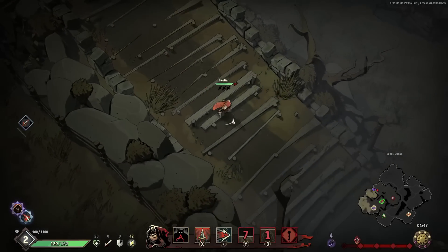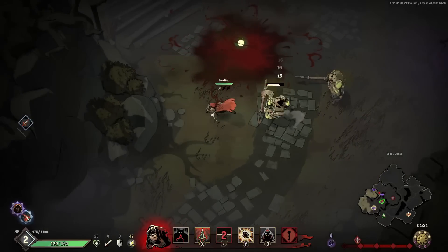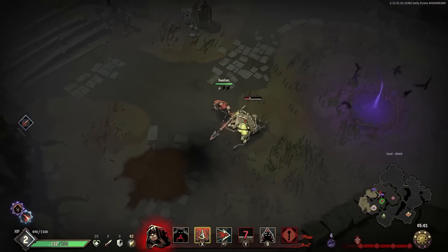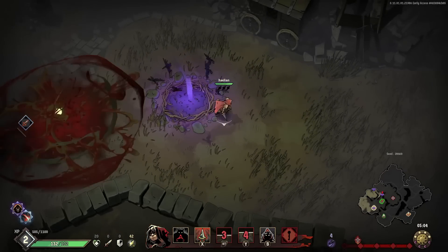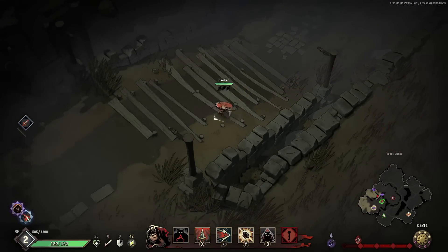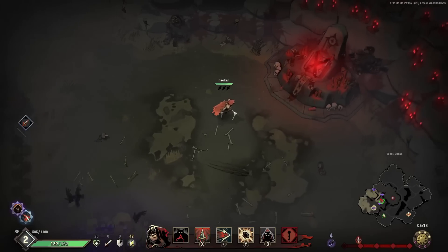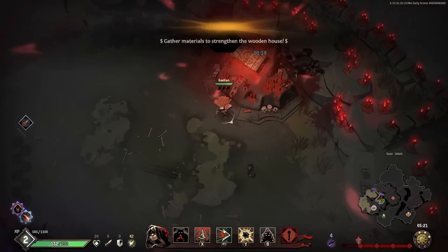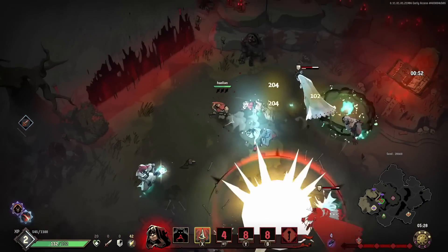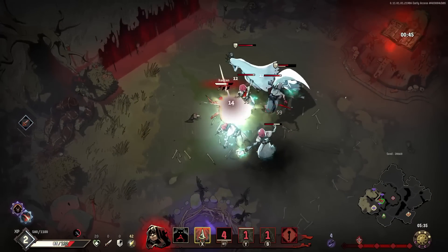We got some stuff done and it is daytime again. We could teleport back to base but we don't really have enough money yet — we only have 42 and need at least 75 to buy just one thing. Let's go over to this little booklet icon on the mini map. The objective is: kill all enemies before the timer expires. There is a difficulty system in the game too.